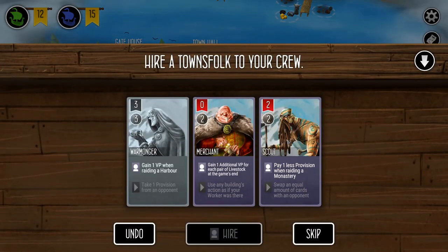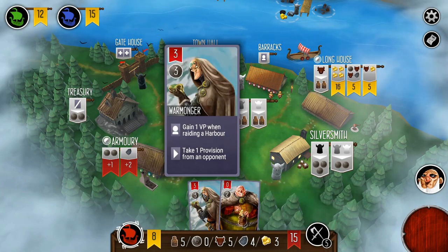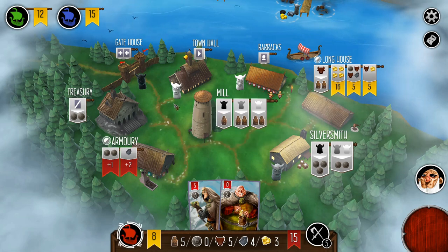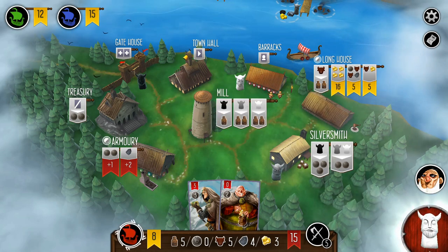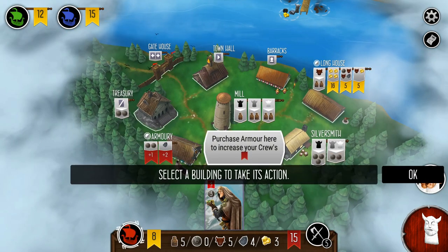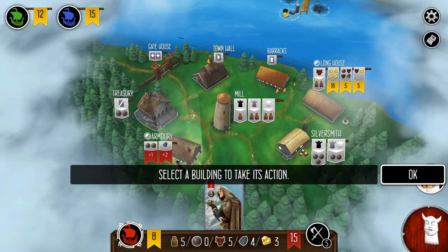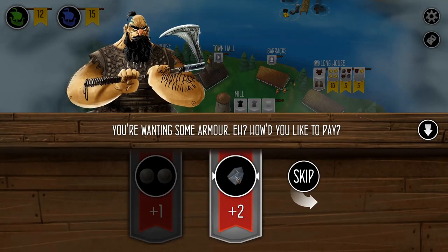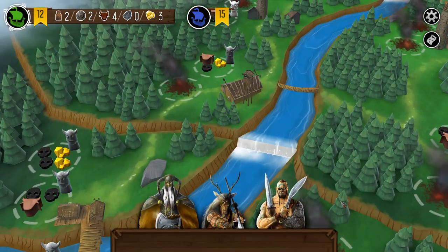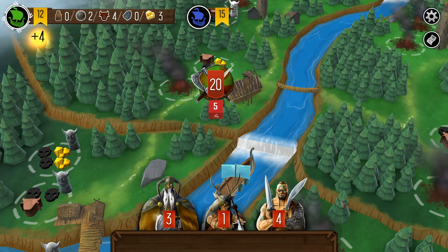I'm actually going to beef up and grab that crew member, which is going to allow me to steal that two-gold space. I need to get a white totem, so I'm eyeing the town hall abilities to see which might be useful — I want to grab the other white totem. In the end I decided to get some armor and boost my combat strength up to a respectable 17. We may not get the top victory point awards, but where gold is the main thing that matters, that's what I'm after.